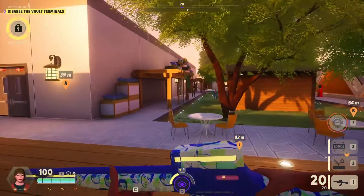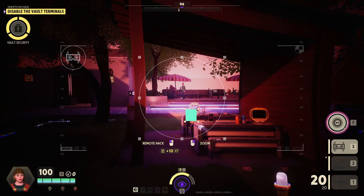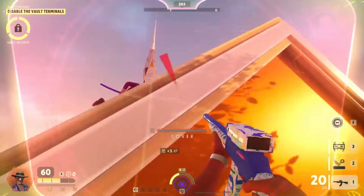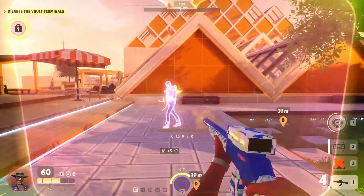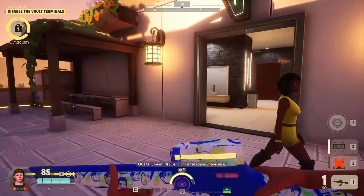Me running around like a crazy person. Alright, intel, intel, intel — someone else running around like a crazy person. This is a player, right? Yeah it is. Oh my goodness — I'm going to get sliced and diced. Alright, this weapon is weird. I'll spend my intel somewhere else.